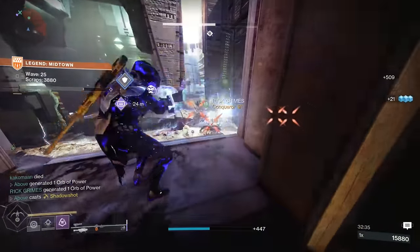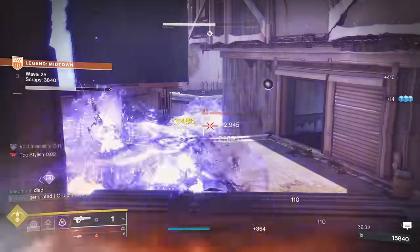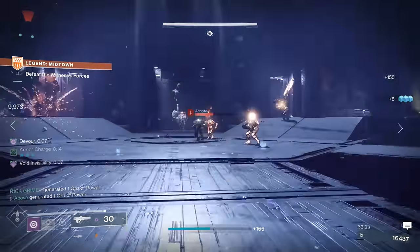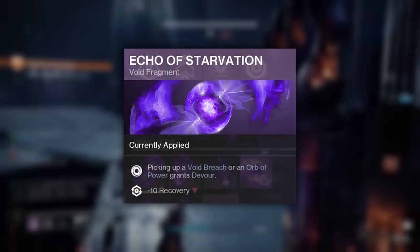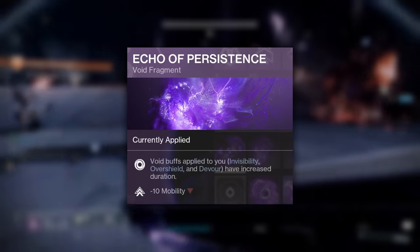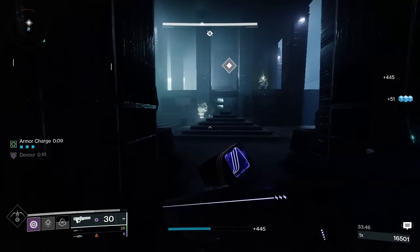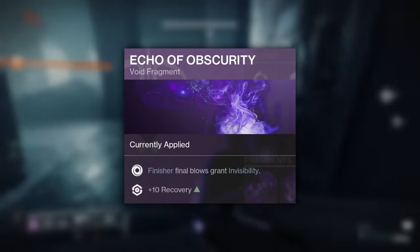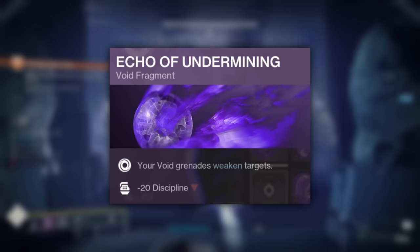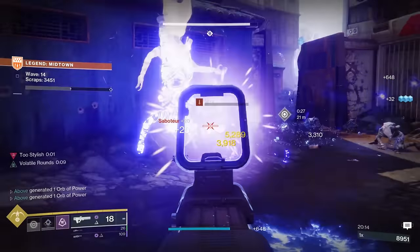For fragments, two are absolutely essential: Echo of Starvation grants Devour when picking up Orbs of Power, and Echo of Persistence increases the duration of your Devour and Invisibility timers. The other fragments are personal preference — I typically go with Obscurity for invisibility on finishers, and Undermining which allows void grenades to weaken enemies. This enhances the gameplay loop while providing top-tier survivability with Devour.